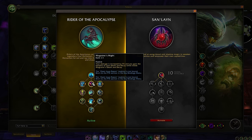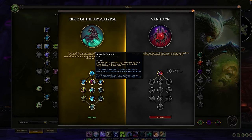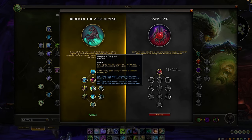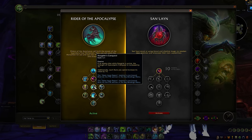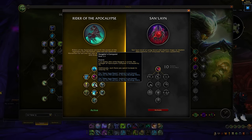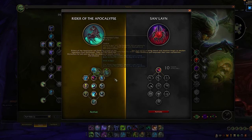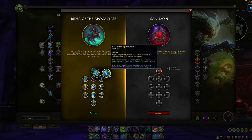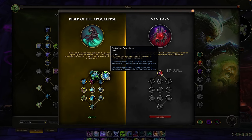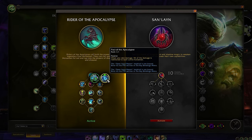Going down the middle, we have Mograine's Might — as explained previously, you'll want to play around Mograine's Death and Decay for a nice added damage boost to all spells. Then we have Nazgrim's Conquest, which caters more towards a PvE buff since the only way to benefit is by luckily summoning Nazgrim right when pets or minions are about to die — in most cases you'll rarely get benefit from this. Over on the right side, the choice node is Horseman's Aid or Pact of the Apocalypse. Horseman's Aid was recently nerfed with a heavy PvP modifier, making Pact of the Apocalypse the preferred option into most matchups.